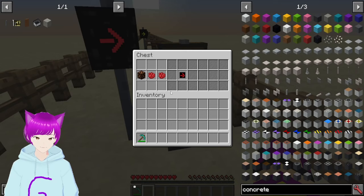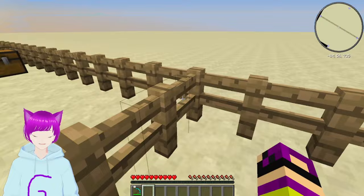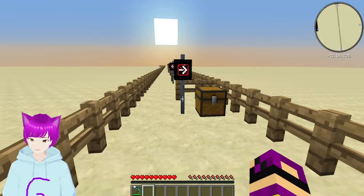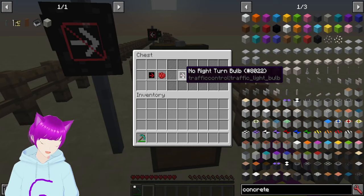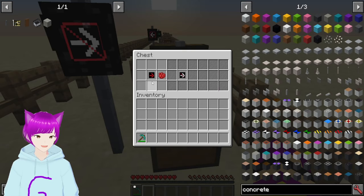Next we have the right turn red bulb — that just requires a redstone lamp plus two red dye going towards the right, giving you the red arrow for right turns. Then the yellow right turn arrow — redstone lamp plus two yellow dye going towards the right. Next, two new bulbs: the no right turn bulb. To craft it you just need a red arrow bulb for right and then a red dye — I decided to match the colors.